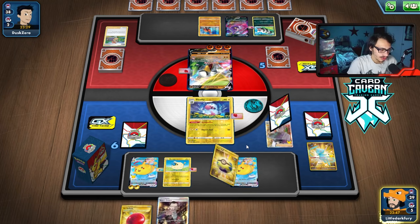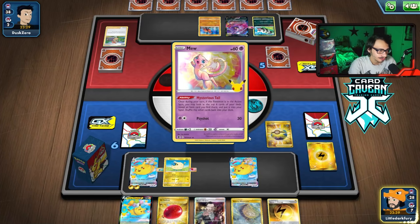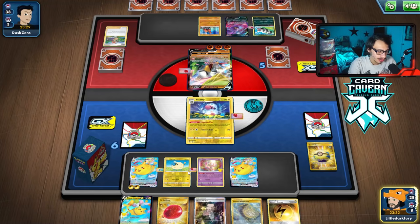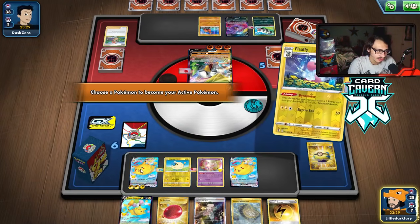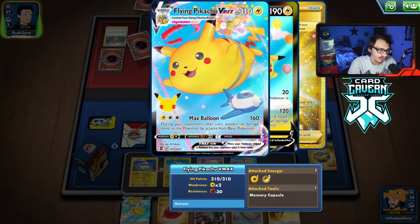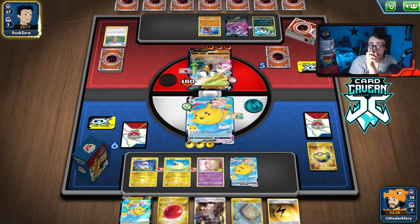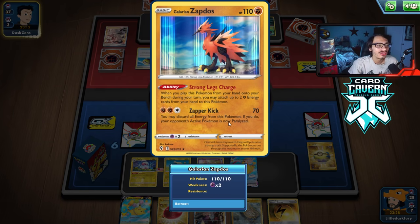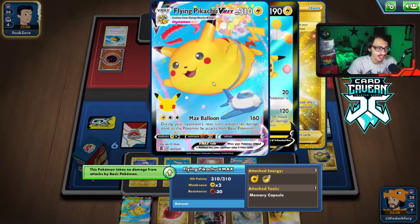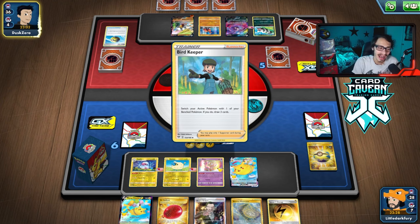We got the attack off! Going to grab another Mew. We don't have Glimwood Tangle so no ability to reflip, but we're not going Fly — we're going Max Balloon. They can't damage me; the best thing they can do is Goon-ping me or paralyze me with Zapdos. However, Zapdos does 70 minus 30 resistance, so they're doing 40 damage to my 310 HP Pikachu. The Max Ballooning has begun and we're in a very good spot.